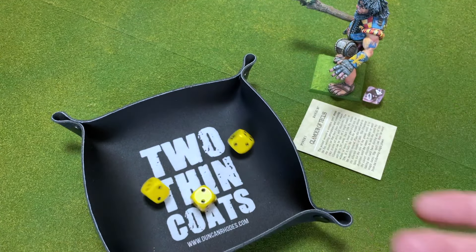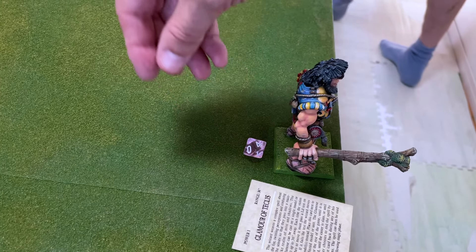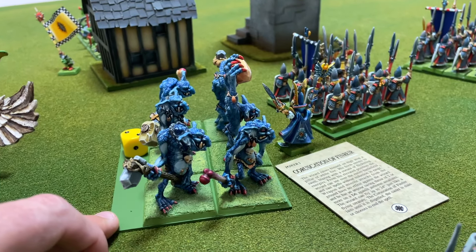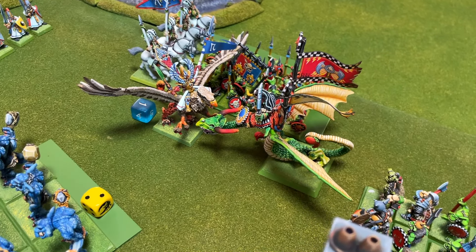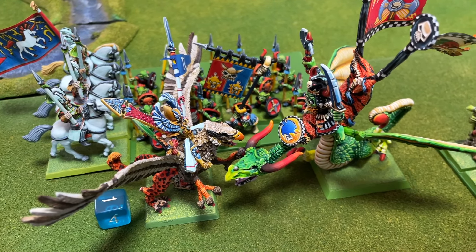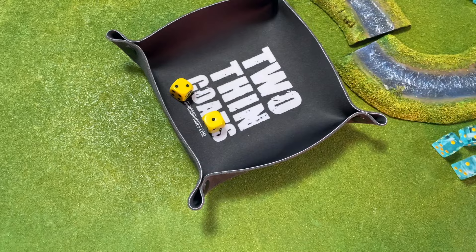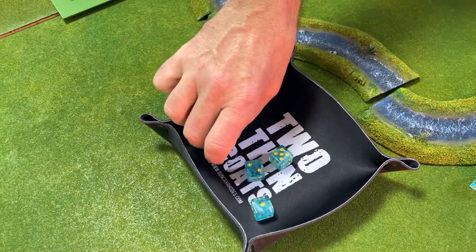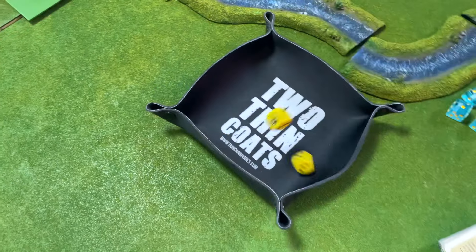Azag bellowed orders to the Trolls to advance and close the gap on the spearmen making their way to the village. The Orc Biggins were quite happy to keep guard of the village and keep the elves out. With no shooting we went straight into the combat phase. Eltharion, now free of Goofin, directed all his attacks and Stormwing's too at Azag. Tooth, claw and sword blade cut into the Trollhide armor, but the regenerative powers were not enough to save Azag's green hide this day — he fell to the mortal wounds suffered at the hands of the elven prince and his beast.